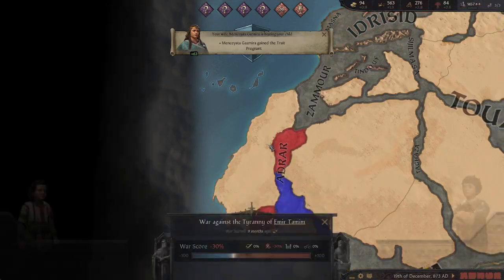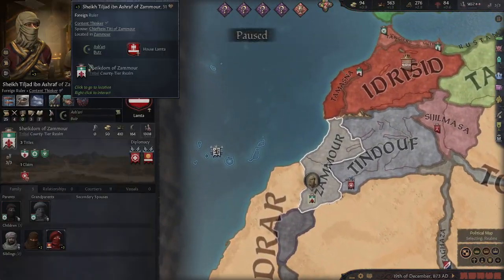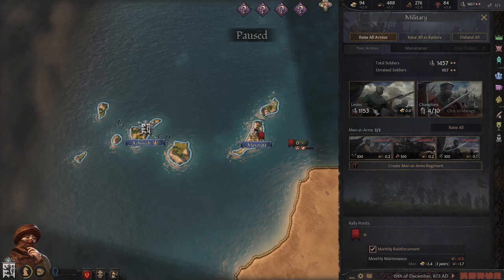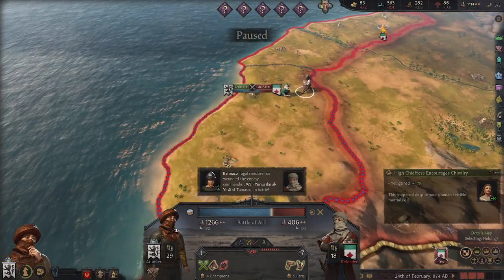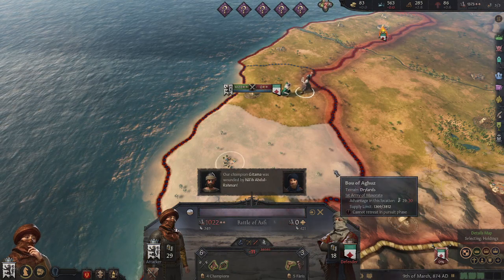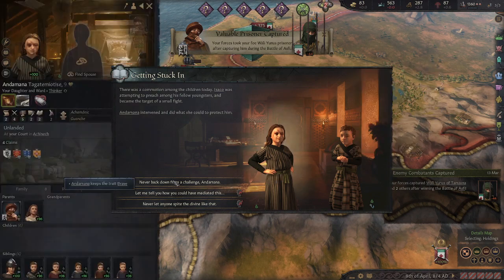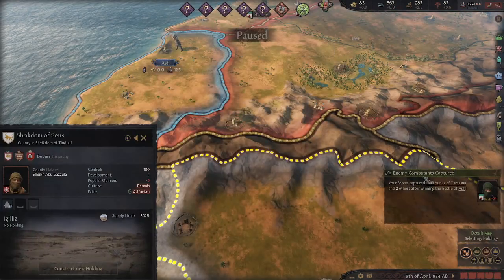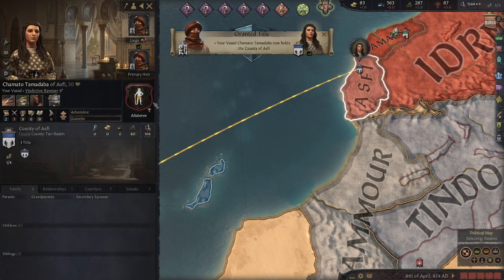These guys are fighting against each other and we're just invading them. Soon we will deny the wall of Africa. Our glory and fame became better and we're winning this. This was interestingly easy. We're gonna place our local governors of the Guachina culture.